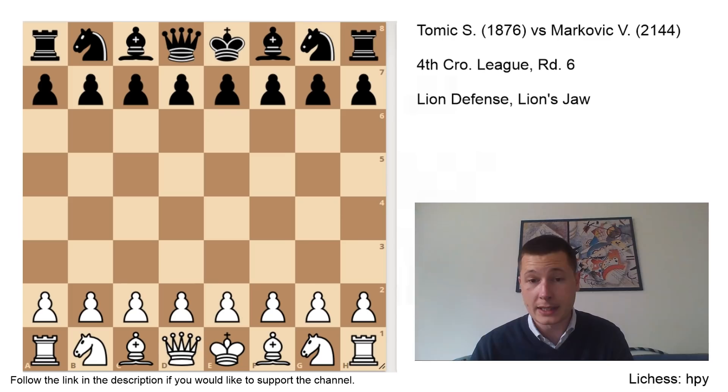I knew that he plays d6 on move 1 against e4 — sometimes the Pirc, sometimes the Modern — but most often e4 d6 d4 g6 without Nf6. So I was preparing some systems against that. I had the Kolmov system prepared with Bc4, which I thought I was going to play if he plays the Pirc, but I ended up playing something else. Yesterday I had a training session with my coach and we went over some variations with pawn to f3, so I ended up playing that.